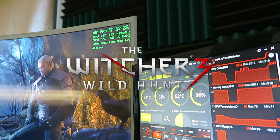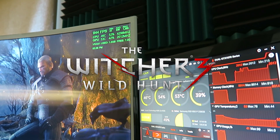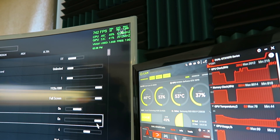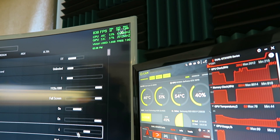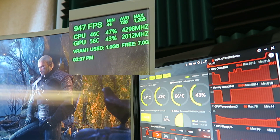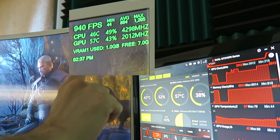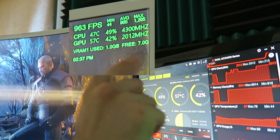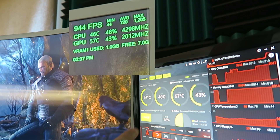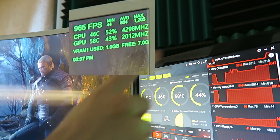Okay, so we have some Witcher 3 going here. Let me give you a quick look at the settings — we have everything on Ultra, HairWorks on, HairWorks AA on 4, and HairWorks preset on high. The stat layout is similar to how we did DOOM: CPU temps, CPU load, GPU temp, GPU load, RAM load, VRAM usage, GPU speed, and the same charts on the right so you can see the clock speed.